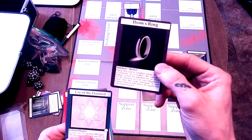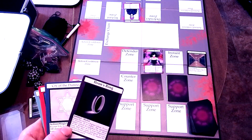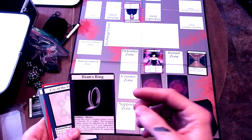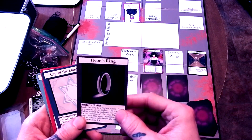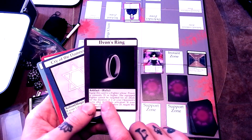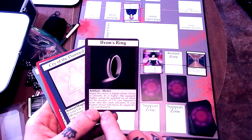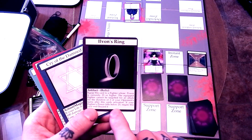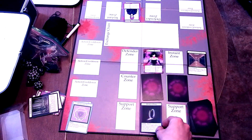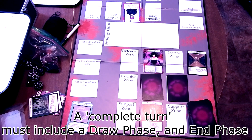Next we have Ilvan's Ring, an artifact relic type, which goes in the support zone. Artifacts are similar to equip spells in Yu-Gi-Oh! — this card equips to the fighter whose power is currently 25 or higher, so it has a condition to be met. If that condition is met, the equipped fighter cannot be targeted for an attack for the duration of two of your opponent's turns after activation. If your fighter's power falls below 25, negate and destroy the card. We attach it to Alice so she can't be targeted for two turns after our turn ends.